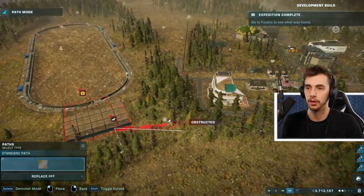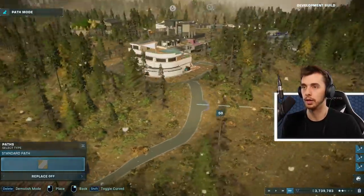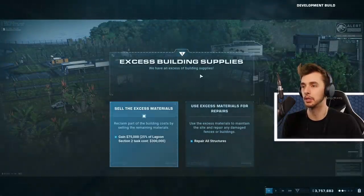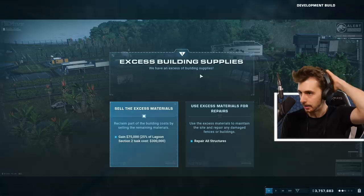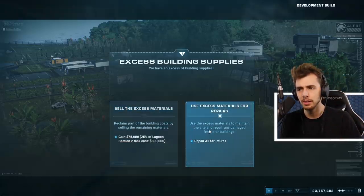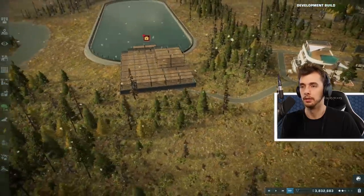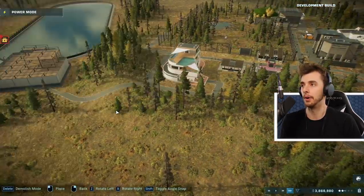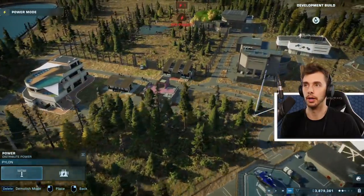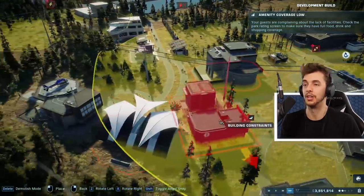Lagoon hatchery now available - it does need power though. We'll connect this to a path - obstructed! Oh, it's over a little mountain. Urgent message: excess building supplies - sell the excess materials or use them for repairs. 25% of lagoon section. We'll make more money. We need a little bit more power so we'll put this here and extend it.